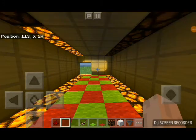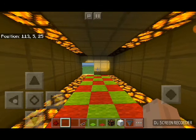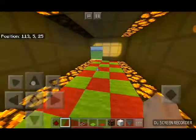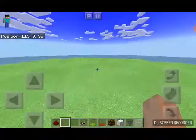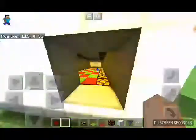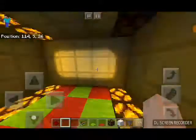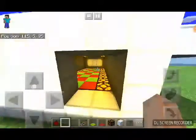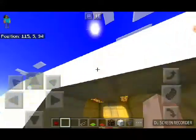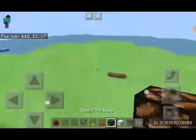Good morning, good afternoon, good evening, good night. My name is Olympus and today we are building the moving disco lights. It's powered by a bunch of pistons and some hoppers, and there's some lamps. First up, you need to put a little room for yourself, just a little room for the disco, and then place in some redstone lamps.